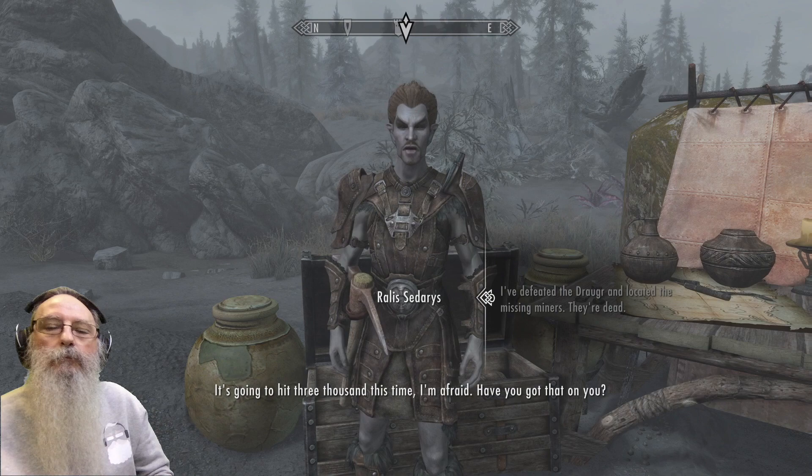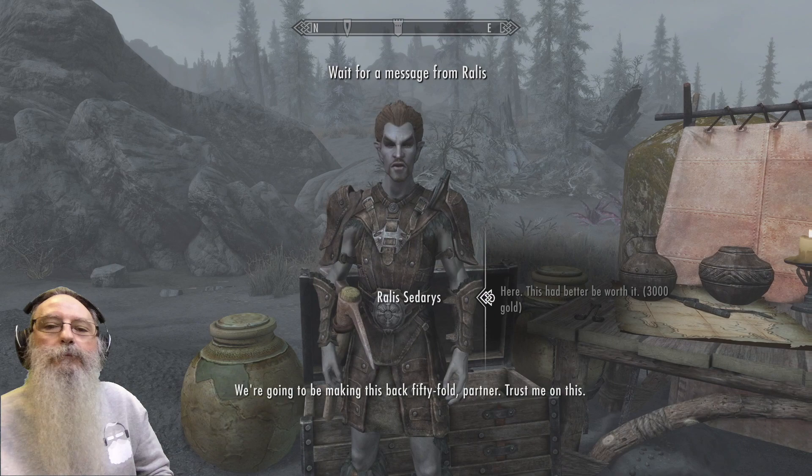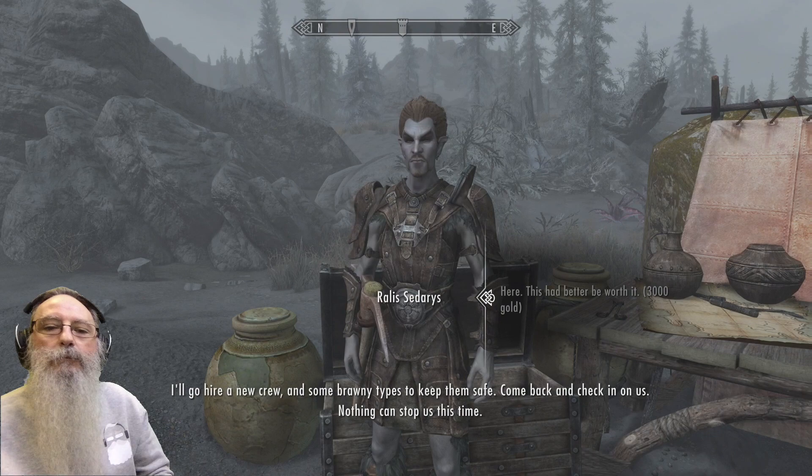Rallis: 'It's going to hit 3,000 this time, I'm afraid. Have you got that on you? We're going to be making this back 50-fold, partner — trust me on this. I'll go hire a new crew and some brawny types to keep them safe. Come back and check in on us. Nothing can stop us this time!'